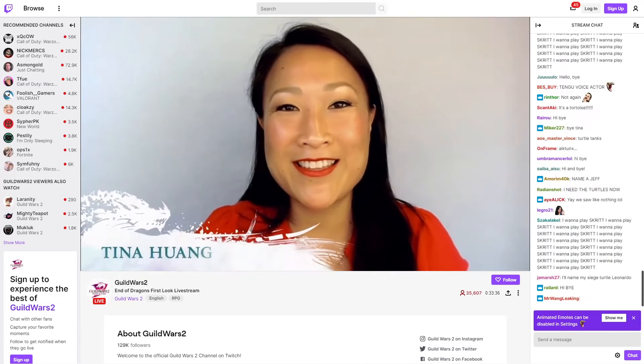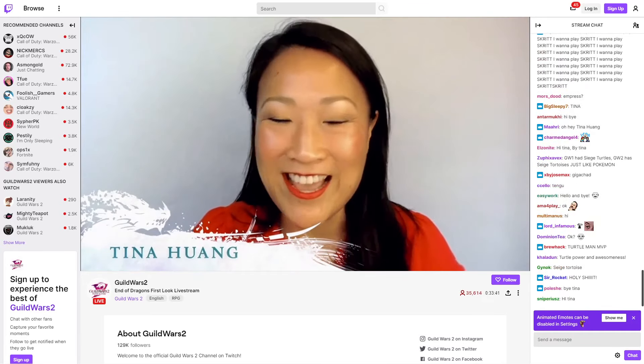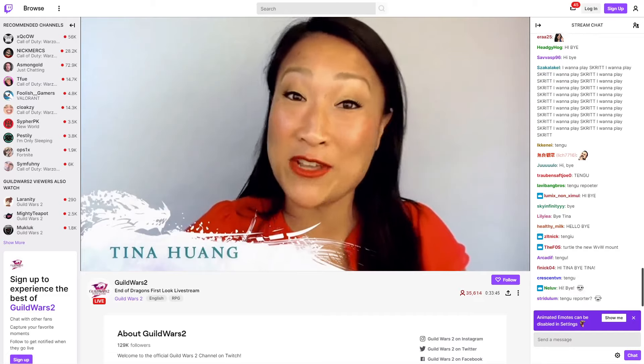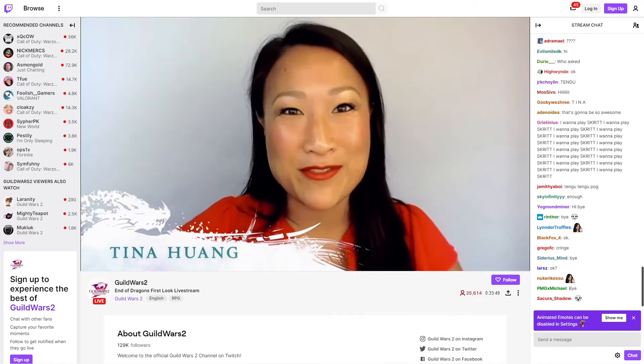I'm Tina Wong and I play Empress Yin, Kalidris, Akane, Tengu Reporter, and all sorts of other characters that you might meet later down the road in the expansion Guild Wars 2: End of Dragons.